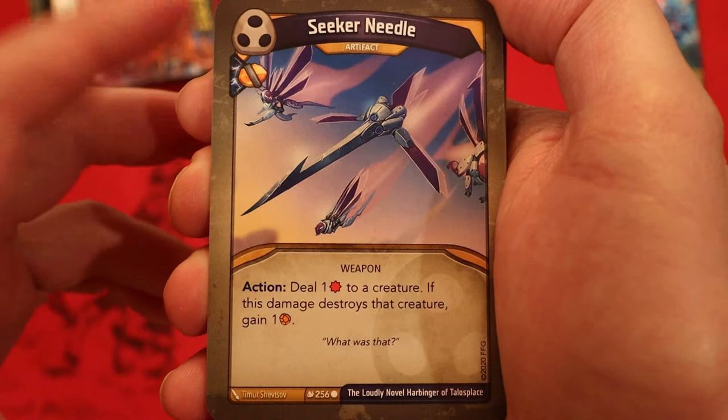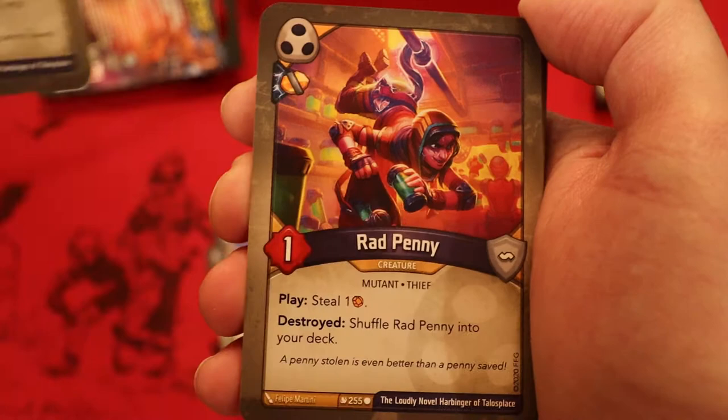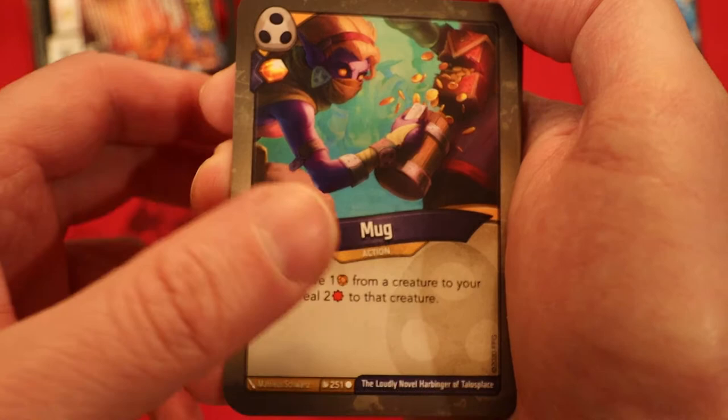Seeker Needle — artifact with a capture pip, action: deal one damage to a creature; if this damage destroys that creature, gain an amber. Rad Penny — one power, place: deal an amber destroyed, shuffle Rad Penny into your deck. Great with that Seeker Needle. Oh, another Rad Penny — this one with a capture pip. Mug — amber pip, damage pip: move one amber from a creature to your pool, deal two damage to that creature. Another Mug. And a third Mug — wow.